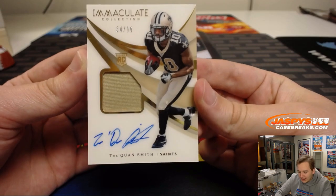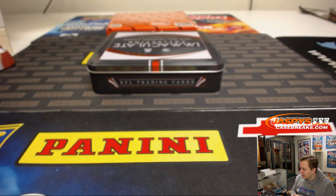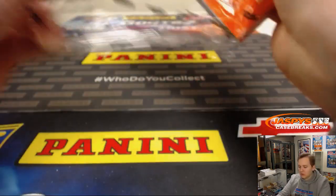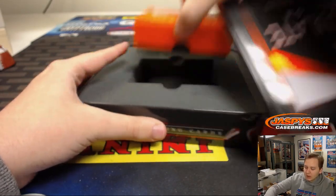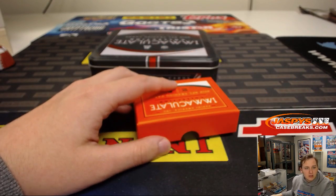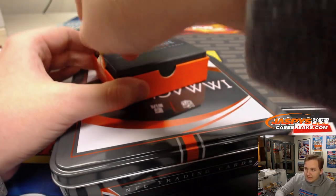And we have 34 out of 99, Traquan Smith — another 4, I Raise with the 4-spot. Box 2 coming up next. Contenders Random Teams 3 after that, and then probably the football mixer. 11 orders in — the football mixer is sold out. There's no way that was still at 2 left. So that'll be coming up after the Contenders Random Teams.